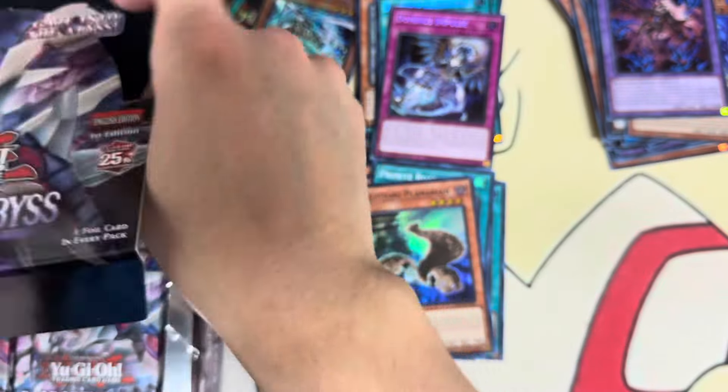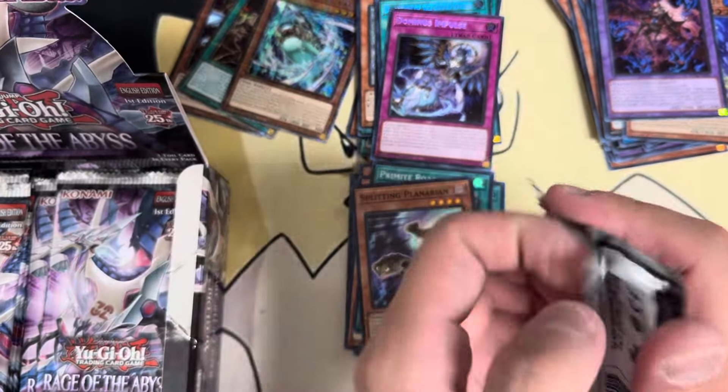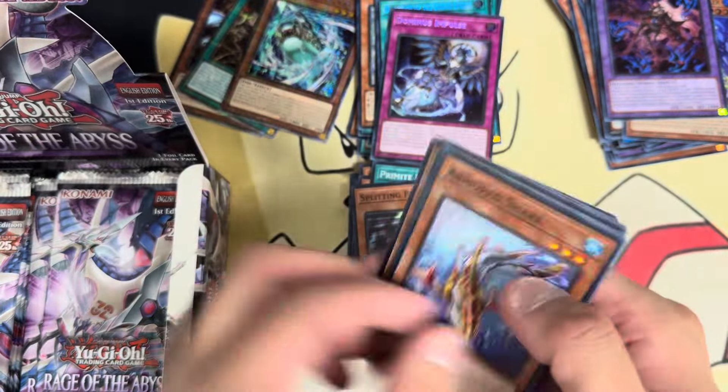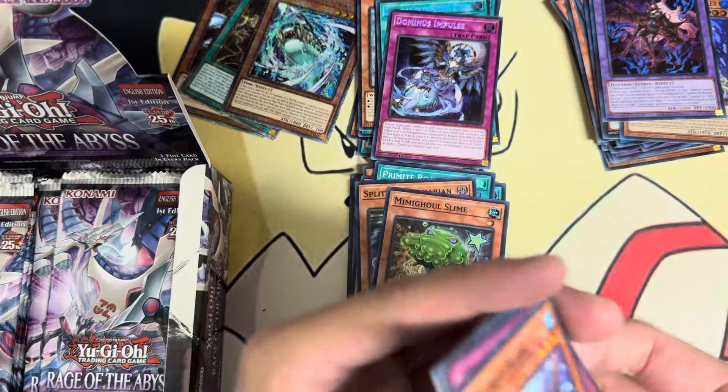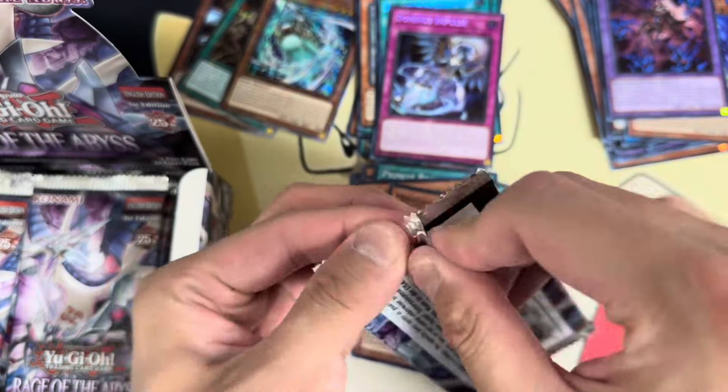As the format progresses, without a banlist for a while, it's probably still going to be Fiendsmiths You-Bell as the best deck, but there's room for other archetypes to have a place in the meta. Primates I don't think are doing anything until they get new support in Supreme Darkness — the concept is kind of funny but I just don't think it's that good. Dominus Impulse — what! That's a really good secret. Deception and Dominus — very cool. I still need two more Mold Charmies and I'm on box number eight.